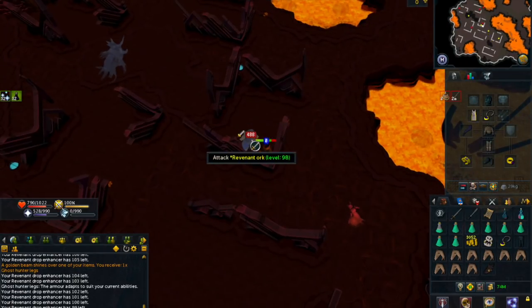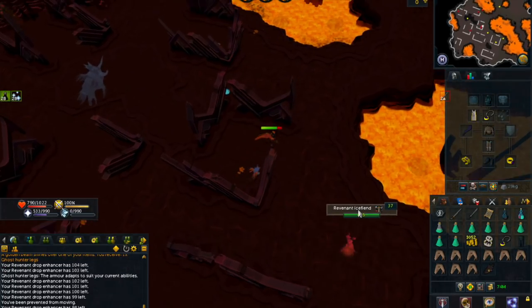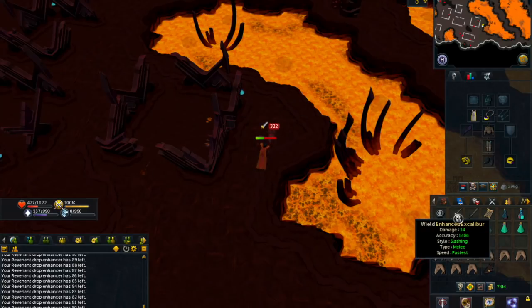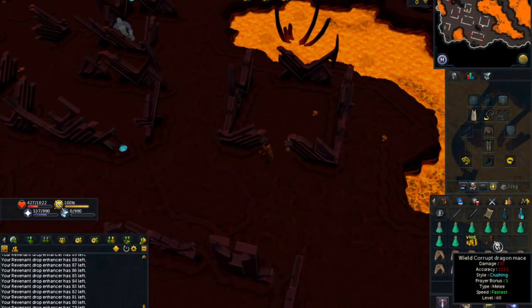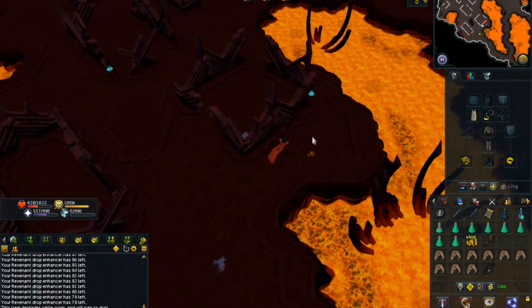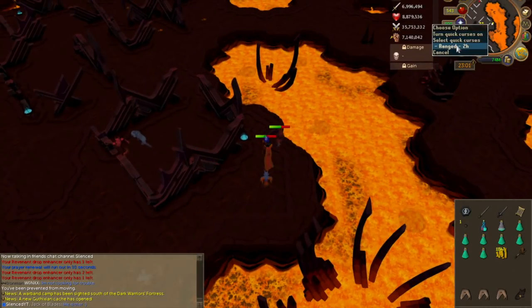We have about 100 kills left and we've been getting a ton of uniques in the last few kills. It's literally been 20 kills later and we got another unique drop — the Corrupt Dragon Mace. It is a really rare drop. It is a little bit disappointing that we're getting so many Corrupt Dragon items instead of more Ancient Warriors equipment, since that's the stuff that is actually worth a lot.